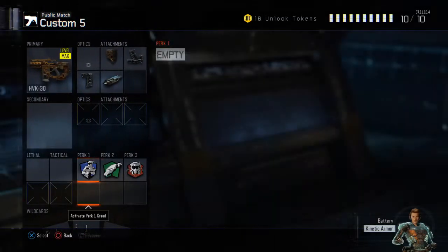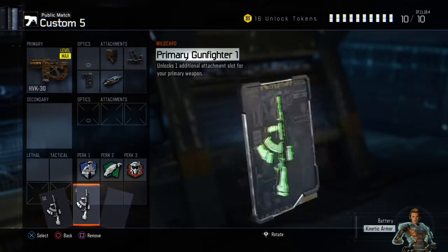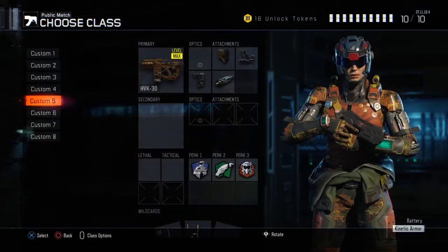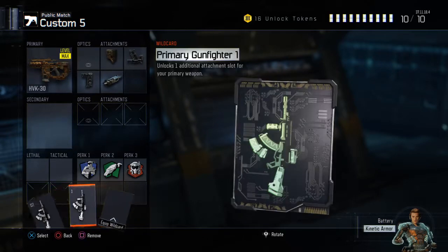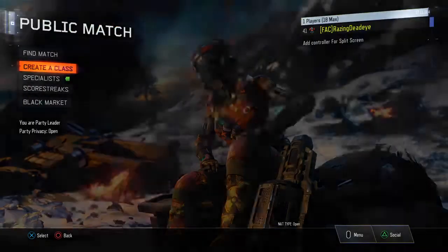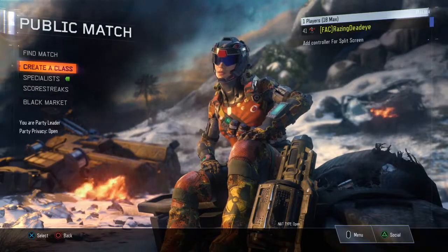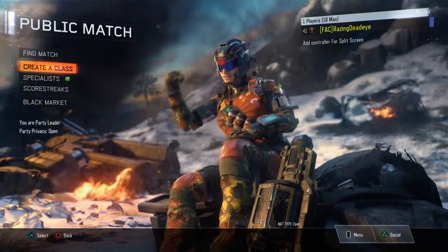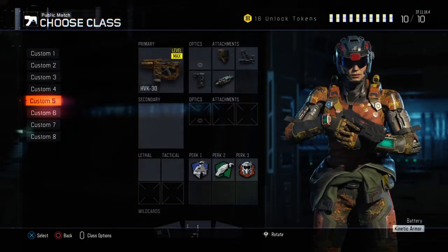It's wildcards: primary gunfighter three and primary gunfighter one. Anyway, guys, that's the HVK-30 class setup — I like it the best. I hope you guys enjoyed and I will see you guys in the next video.